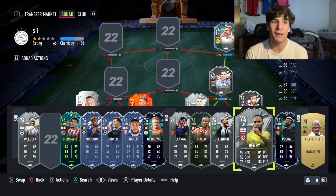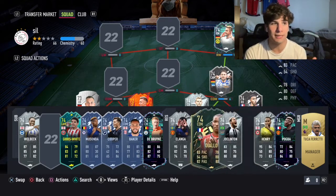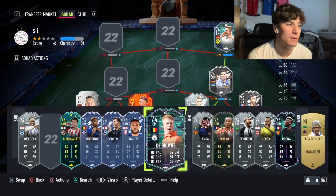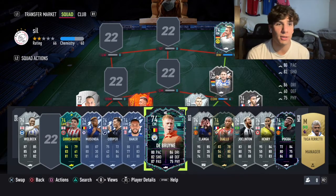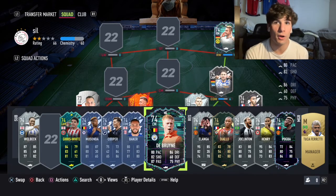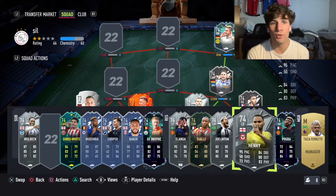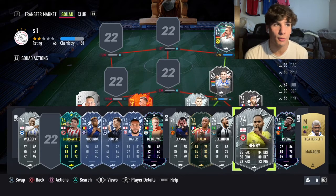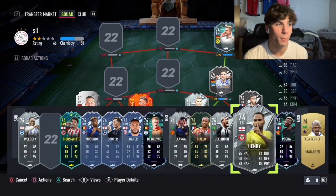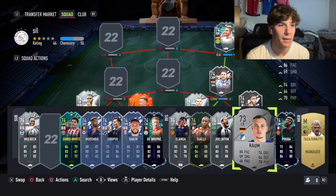There will be people not using Paul Pogba if they have the Diallo, and using Joe Linton instead. I think that's what I'm going to do — use Diallo, Joe Linton, and Kevin De Bruyne. But there will definitely be a lot of people using Paul Pogba instead if they don't have the Diallo from Winter Wild Cards. If you want to do something different, you could move Danny Welbeck down to a center mid and play him there.